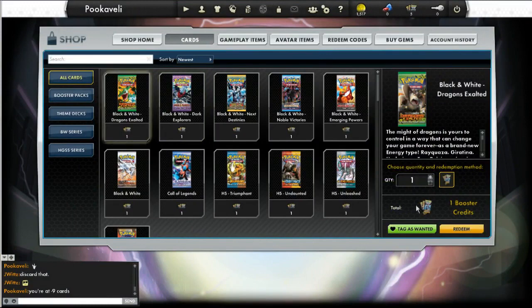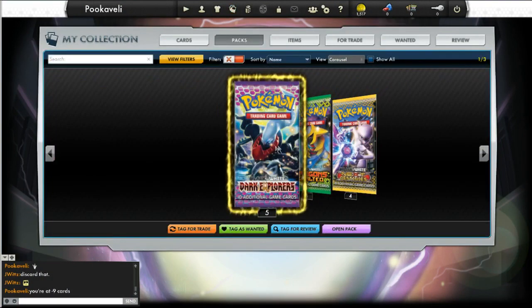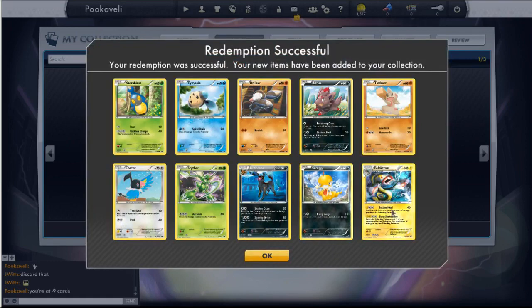I just hit the quantity up to five and got some Dark Explorers packs and some Dragons Exalted packs. After you do that, click on the little card symbol up there and it takes you over to the section where you can open your packs.